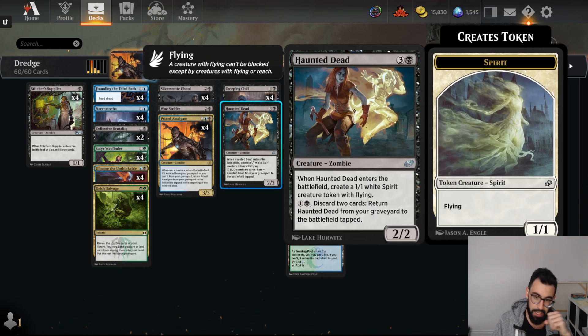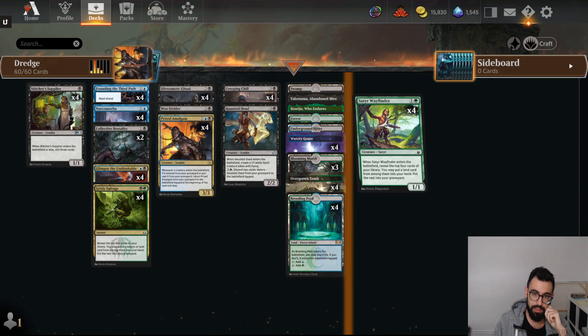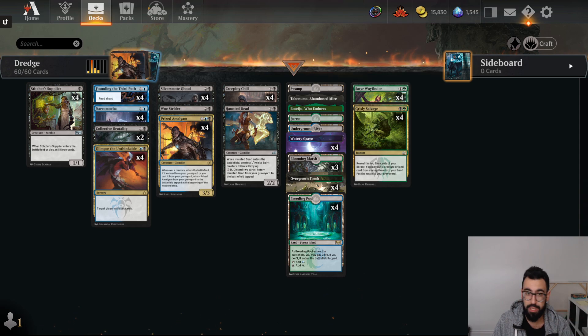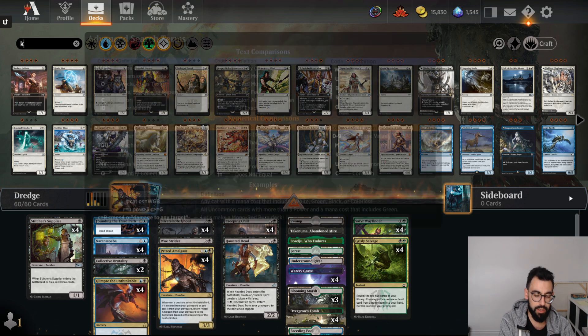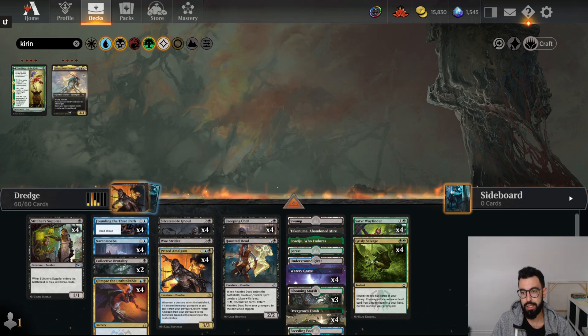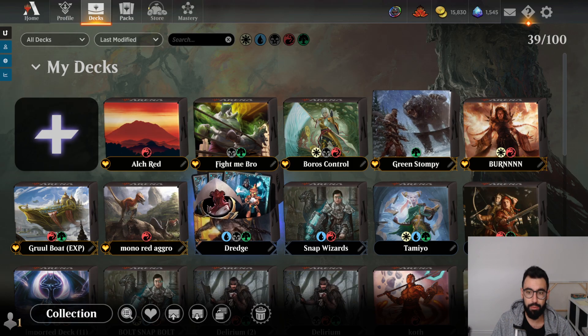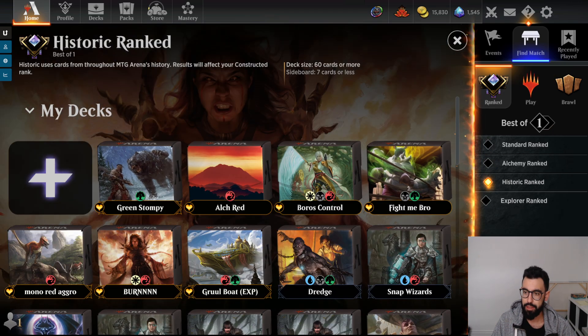And then a single copy of Haunted Dead — another way to take advantage of the self-mill archetype. There are a couple different ways to build this. With green, we get access to these cards. There was a Grixis version playing Phoenix. We can go Esper to play Lingering Souls effects. I want to try this as is. I might go over Foundry — I think Kirin might be a better card overall. While you mill one less card, it gives more utility in terms of effects. I got to Diamond already with Monogreen Stomp and Explore, so we're going to try this out while we're on the rank floor. The best place to be is the rank floor because you can try out whatever you want and never feel bad about losing.